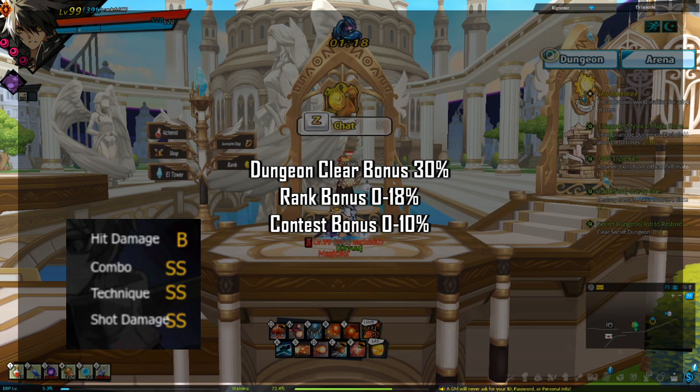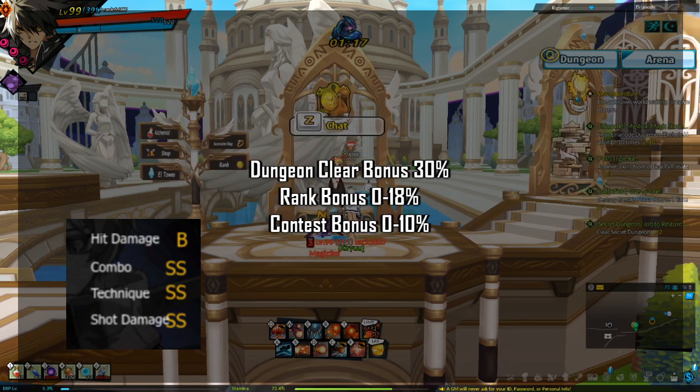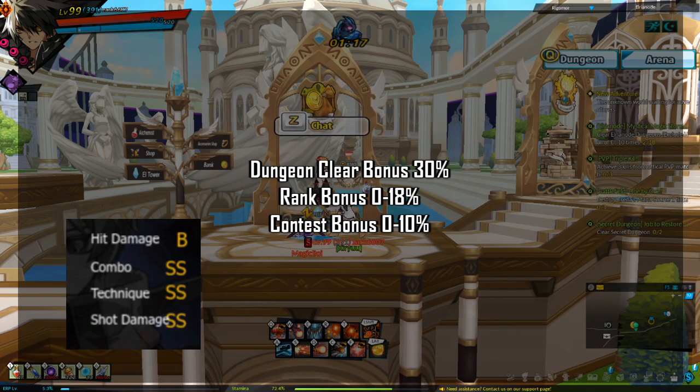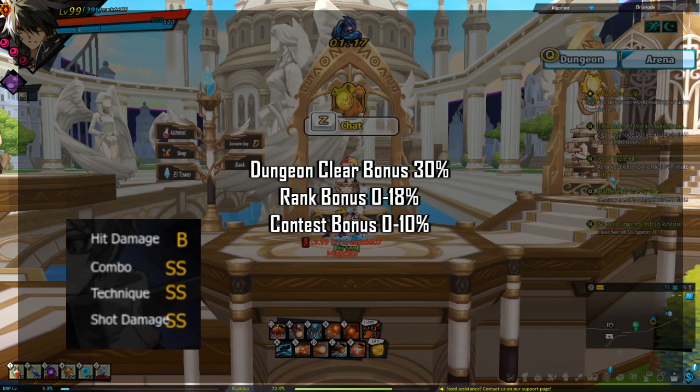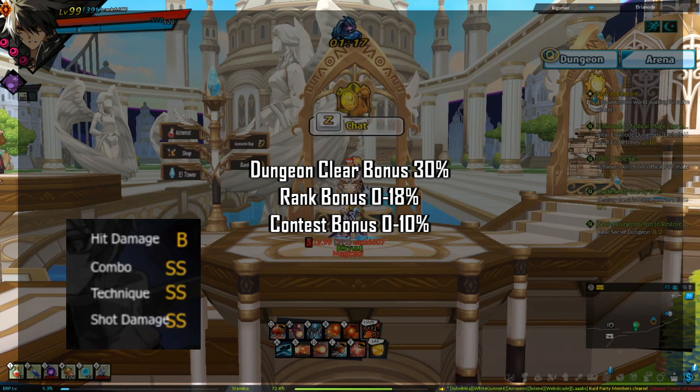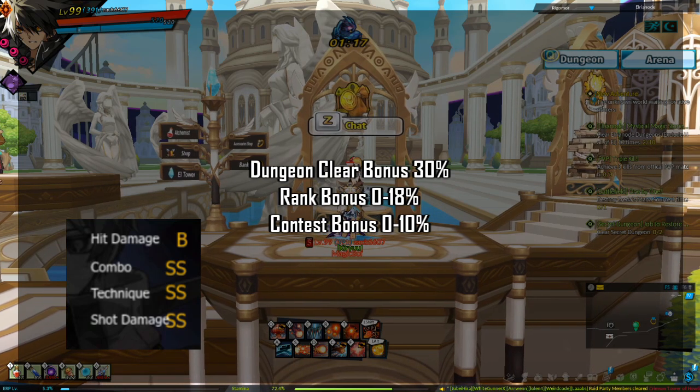Hit damage is how much damage you dealt in the dungeon, combo is based on how long your longest combo was, and shot damage is based on how much you were hit — the less you get hit, the higher your rank. Rank bonus ranges from 0% to 18%; 0% occurs if you get F in all categories.